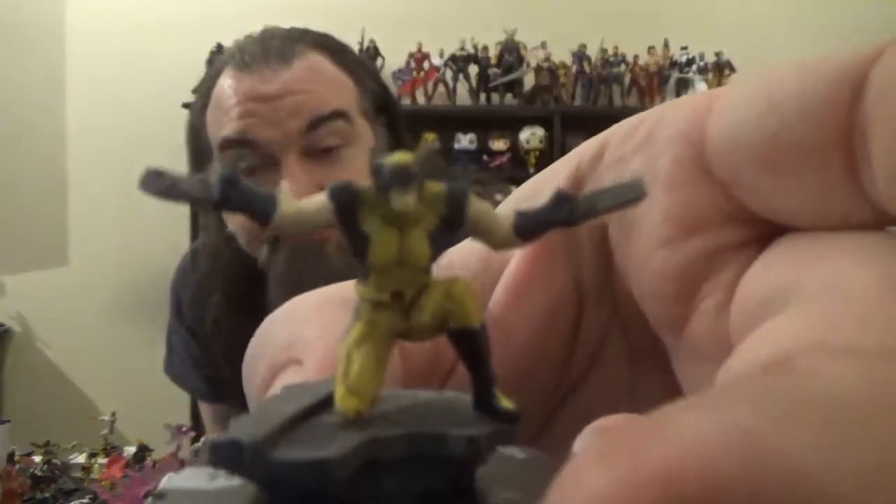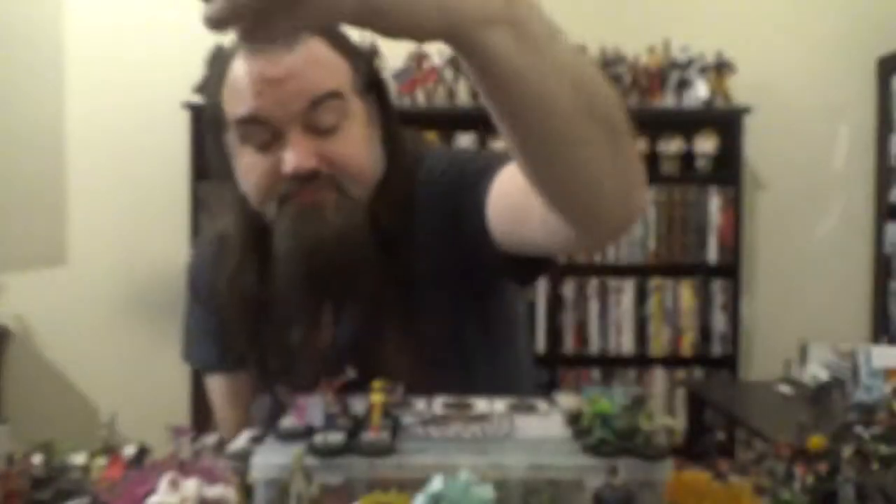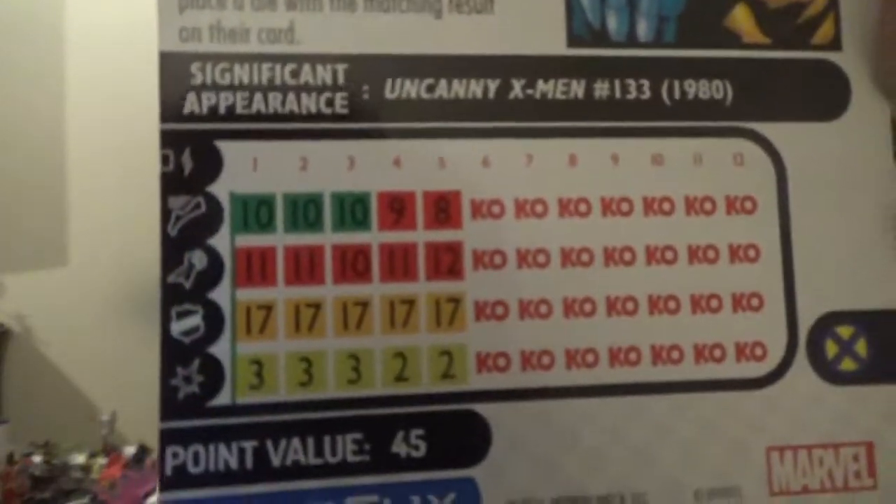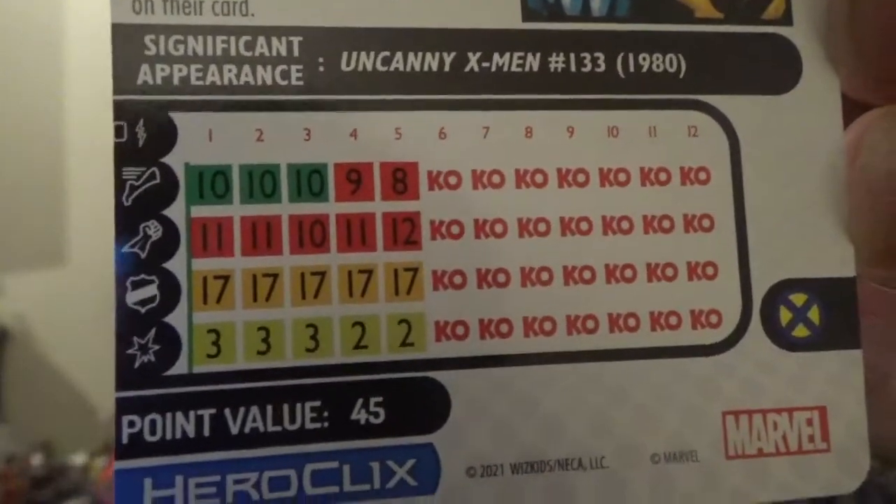On to our next figure — Wolverine. 45 points, X-Men team ability, Avengers, Jean Grey's School for Higher Learning, Weapon X, and X-Men keywords. Rally ability: Groundhog Regen — you can use the rally die instead of actually rolling for regeneration. We've looked at this figure a lot, so no need to go deep into it. His dial has three clicks of charge with flurry, a full dial of blades, full dial of toughness, and a full dial of exploit weakness.